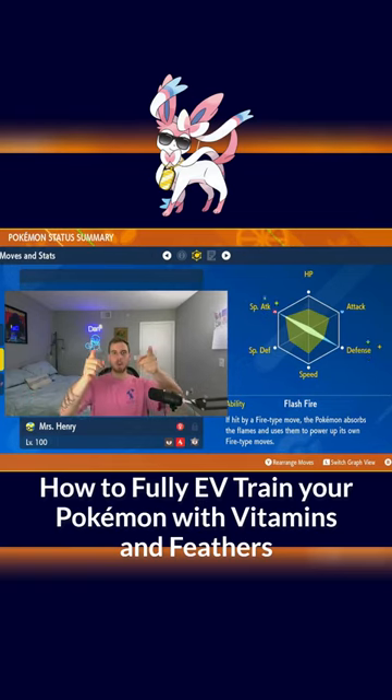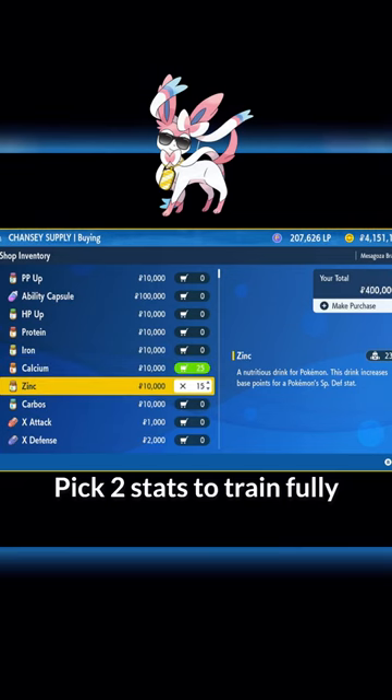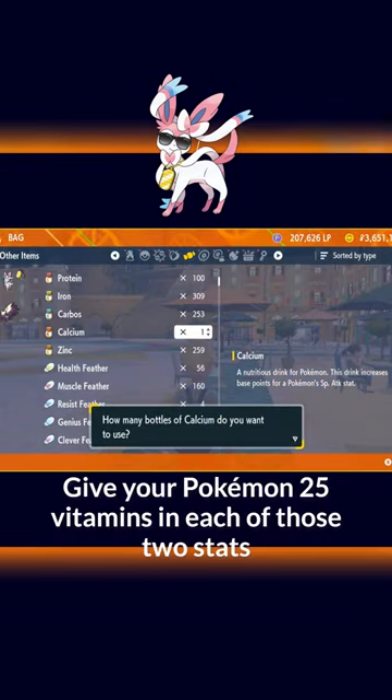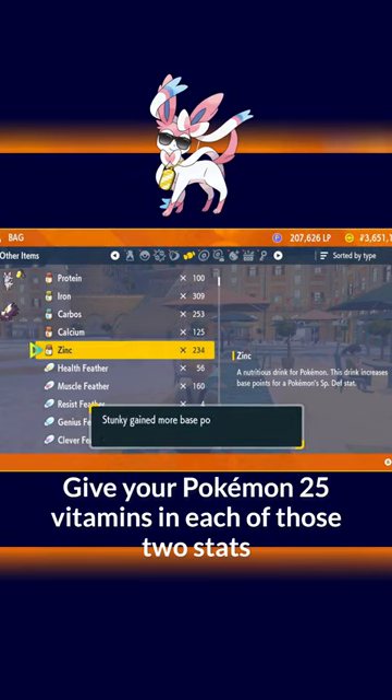Here's a simple way to fully EV train your Pokémon with Vitamins and Feathers. Pick two stats to train — for example, Special Attack and Special Defense. Give your Pokémon 25 Vitamins for each of those two stats: Calcium for Special Attack and Zinc for Special Defense.